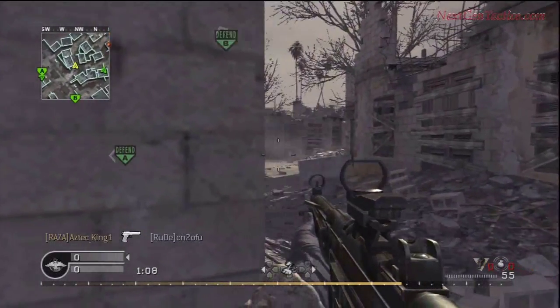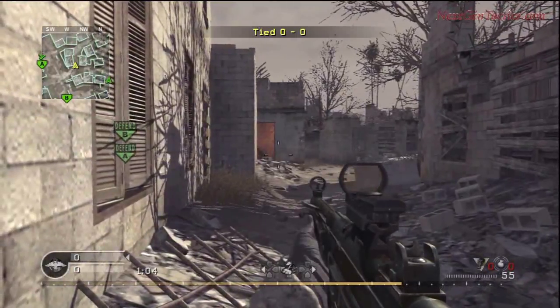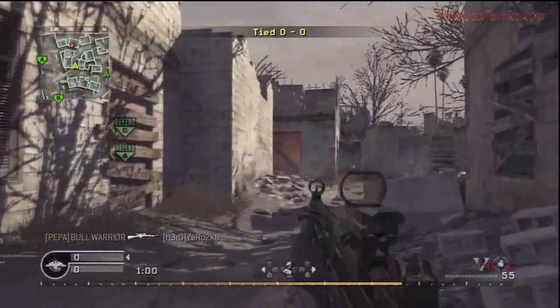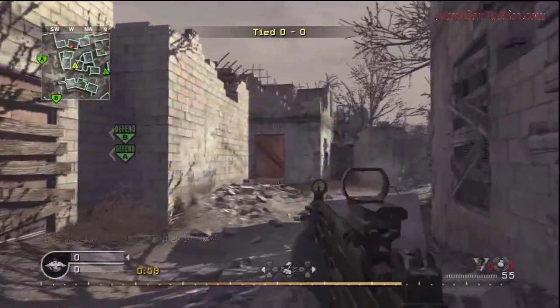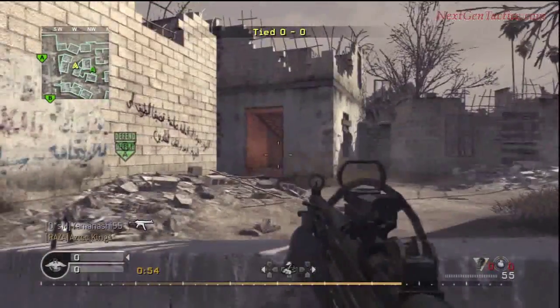Now here there's someone lurking back there, and we assume that he's up top — which he actually is. You must be careful. If he's got a sniper rifle, he could be far back and actually peg you, but that's why we kind of peered around the corner there to look carefully.